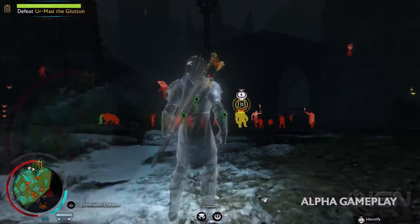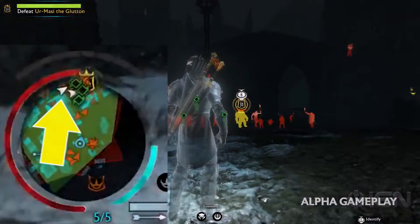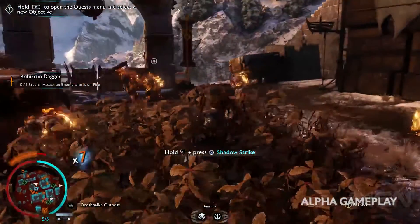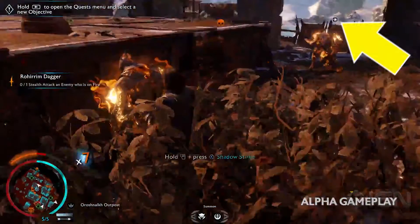While searching for Urmasi, a number of UI elements pop up. On the minimap itself, there appear to be ally markers within that large group we're looking at. But if we skip ahead a bit, we actually get a glimpse of what it actually is. See that symbol above the orc's head?